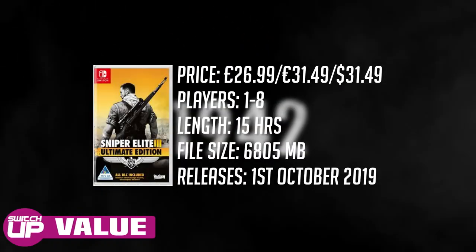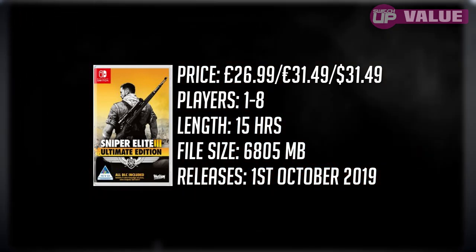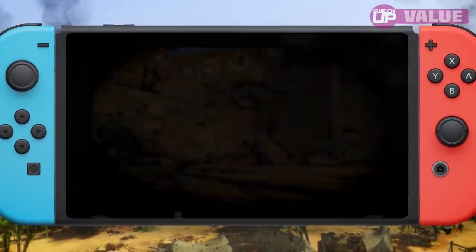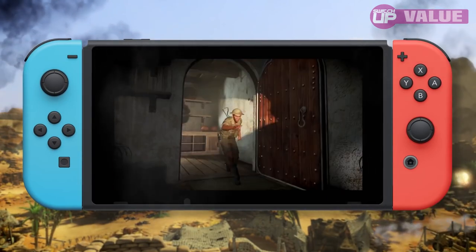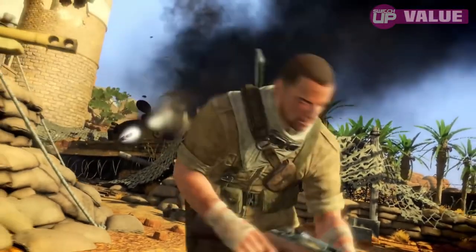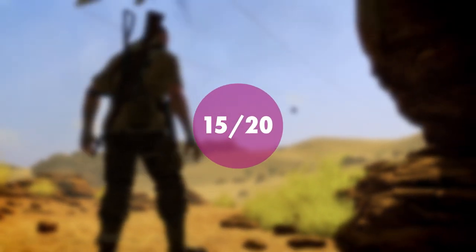The game launches at £26.99, €31.49, or $31.49, but it can be had cheaper physically. There will undoubtedly be many correctly pointing out that this is pretty expensive for a game that can be had on other platforms for a fraction of that price. A counter-argument would be that they've clearly spent the time improving this version and porting it right, but it will still be a hard sell for anyone not interested in the Switch's mobility. If you're looking for a solid co-op shooter though, this is an absolute blast, and it's once again nice to have an Ultimate Edition arrive with all the DLC and extra stages. Value scores 15 out of 20.